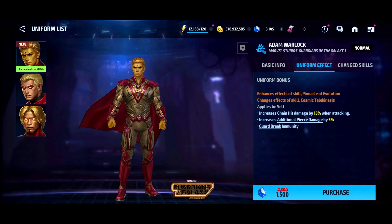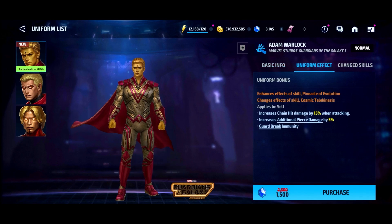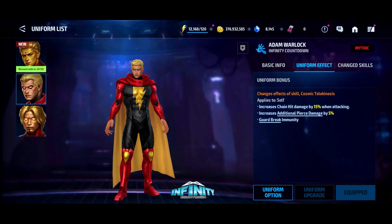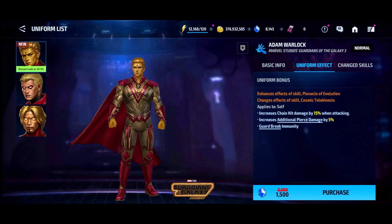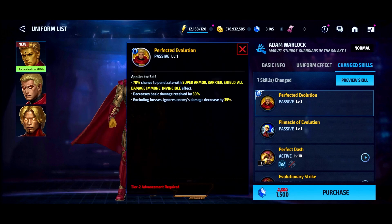For the uniform effects, I don't think it's really changing much from his previous uniform — 15, 5 guard break immunity, 15, 5. It's only changing which passive he has. Both of those are changing. This one is Cosmic Telekinesis, so his Pinnacle of Evolution is changed, and that's the tier 2 passive. We've got 70% chance to penetrate everything and decreased damage received by 30%.